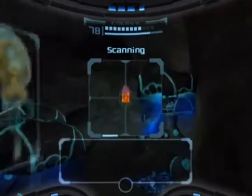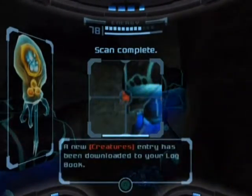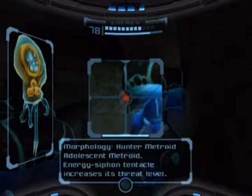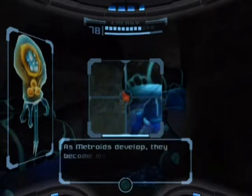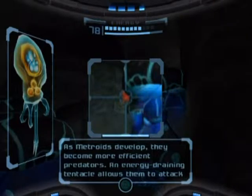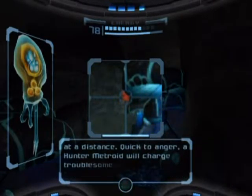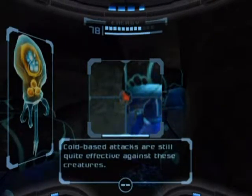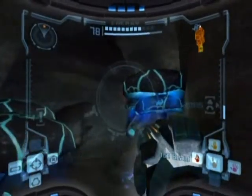Here's the Hunter Metroid — adolescent Metroid. Scan reads: energy siphon tentacle increases its threat level. As Metroids develop they become more efficient predators. An energy-draining tentacle allows them to attack at a distance. Quick to anger, a Hunter Metroid will charge troublesome prey and attempt to ram them into submission. Cold-based attacks are still quite effective against these creatures — hello, Ice Beam.